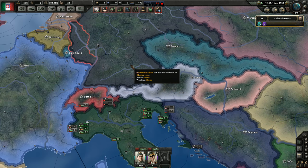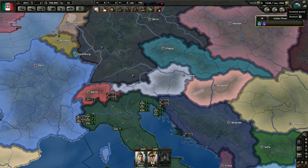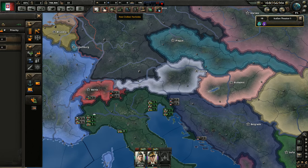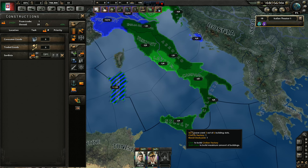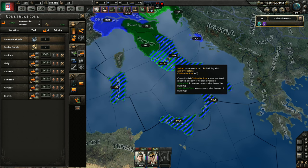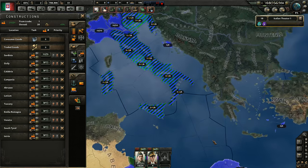Let's unpause the game and see if nothing super strange happens because of that. Okay, nothing super strange happened. Now, other things. Factories. Let's build lots of civilian factories. I do like having lots of civilian factories.